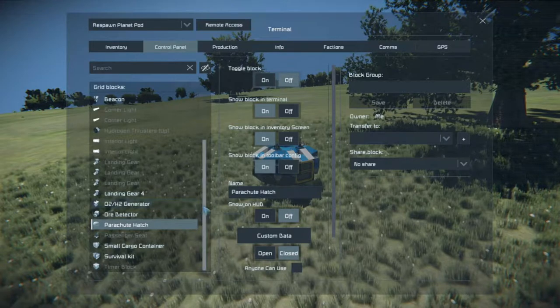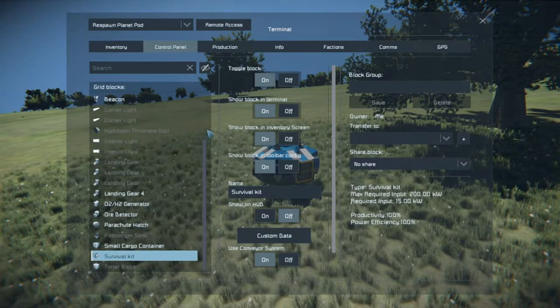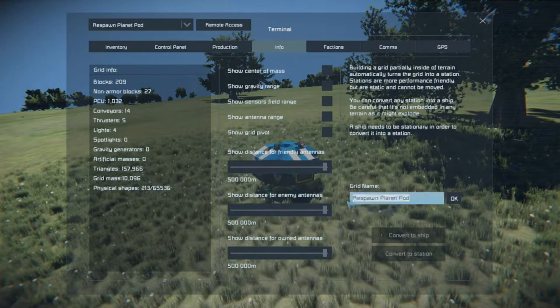Parachute - don't need it. You definitely need the survival kit because that's where you're going to heal. Another thing you can do while in this menu is give your grid a name - it's already got one, 'Planet Respawn Pod.' We'll call it 'Home.'